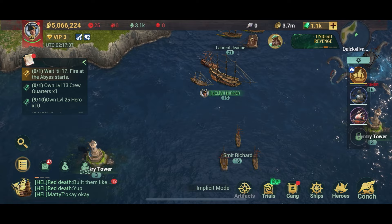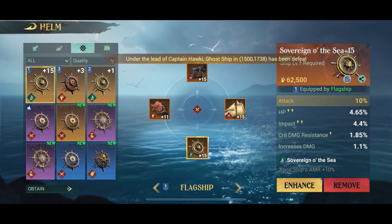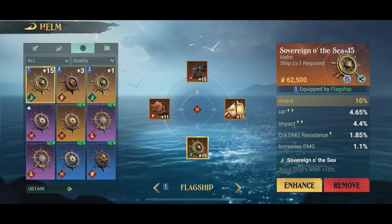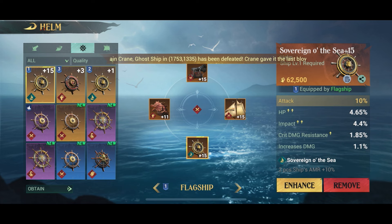We'll leave the inventory section and go into the ship section. I always start with the flagship because it's the most important ship, so I always want to make sure it's at the highest level possible. I already have four legendary items on my flagship, which is pretty good. Some are 'Sovereign of the Sea' — for example the rudder — and 'Blade of Freedom' is my gun and sail, and 'Banquet of the Reaper' is the front figurehead.